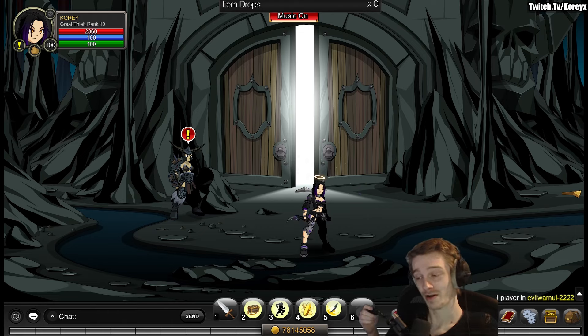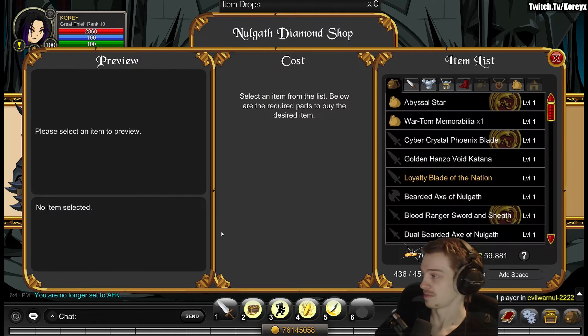Hey, how's it going? There is a brand new rare item in the merch shop in Evil War and here's a walkthrough on how to get all the requirements for that item, so you can get it because it is rare and you're gonna want it before it's gone.